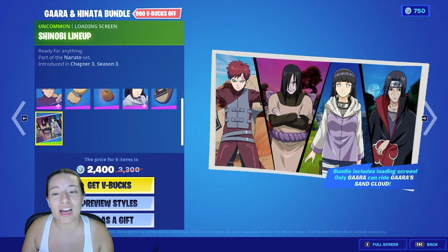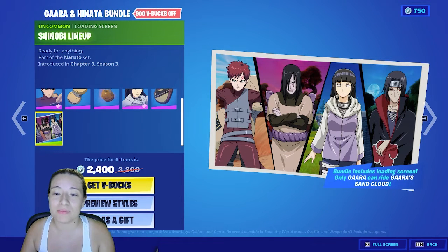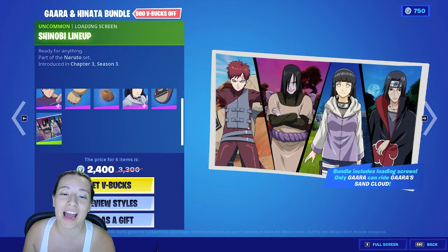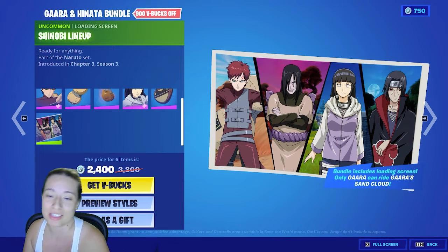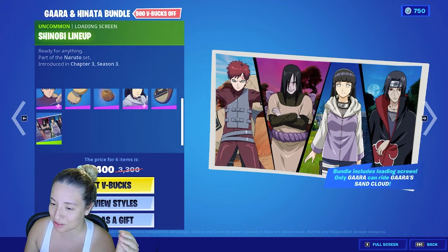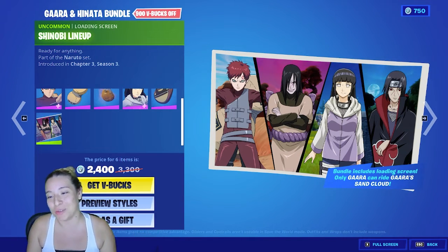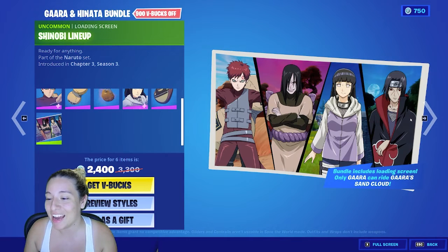We also have another loading screen of just the new Shinobis. Look at that — that's Gaara's attitude right there, that's what he looks like before Naruto changes him. And then there's Orochimaru with his nasty attitude. And just sweet Hinata — she's just the sweetest one there. And then we have Itachi with the basic look he has all the time.